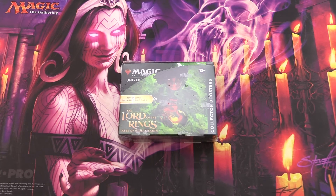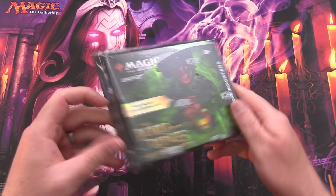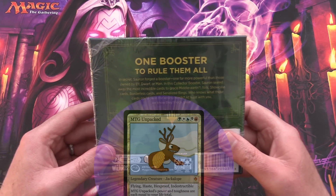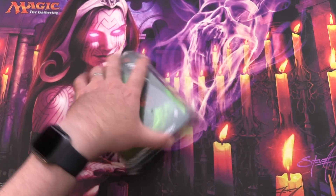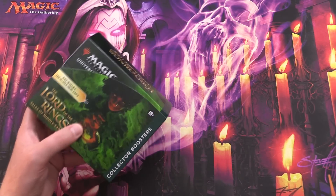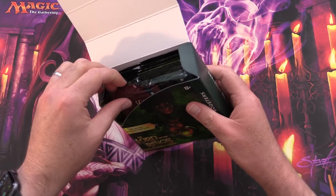Today on MTG Unpacked, we have one of the crazier openings in the channel's history. It's a Lord of the Rings collector booster box — one booster to rule them all. They have showcase cards, borderless cards, and serialized rings. And of course, everyone is looking for the one-of-one ring, the one ring to rule them all. So without further ado, let's get into it.